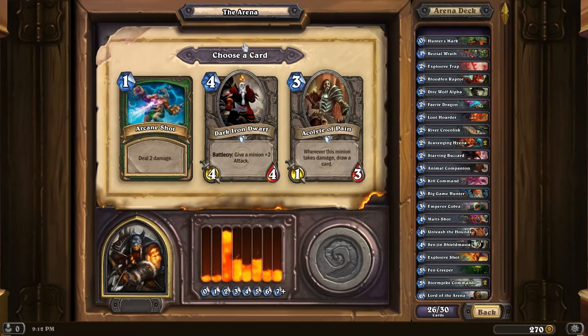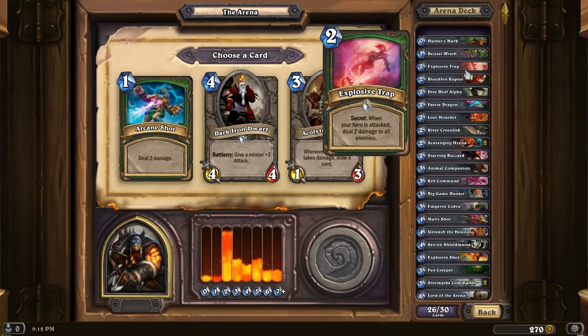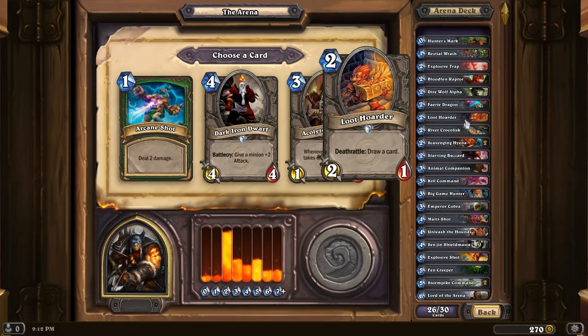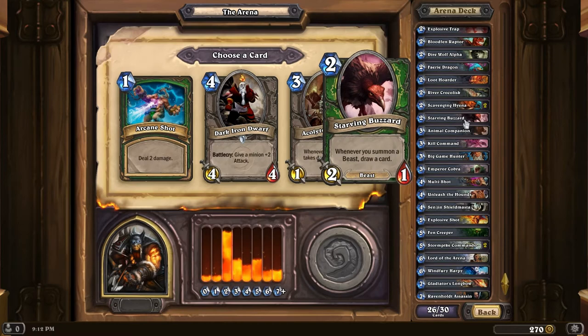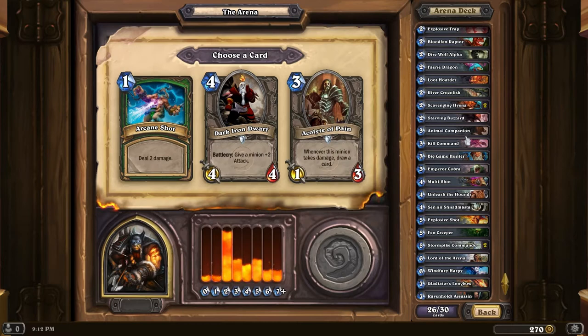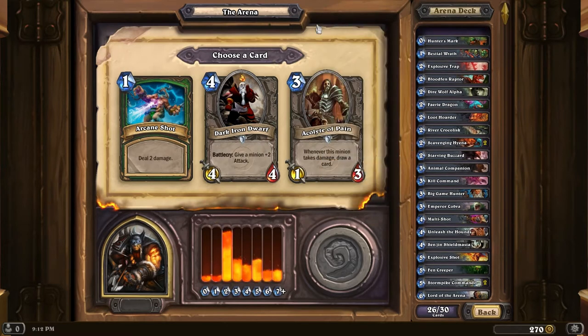Arcane Shot - decent little removal spell. Acolyte of Pain is card draw. What do I have for card draw? I have a Starving Buzzard, a Loot Hoarder - that is all. However, removal is very nice. How reliably could I activate Acolyte of Pain? Not very reliably given my class, plus I don't even have any mad bombers. Let's go with Arcane Shot.